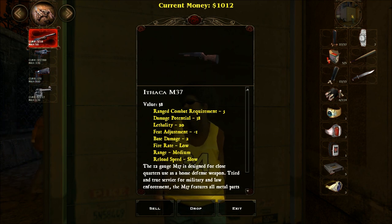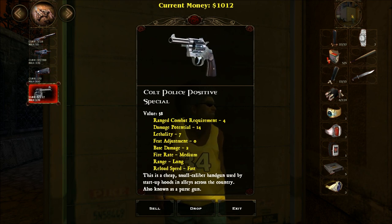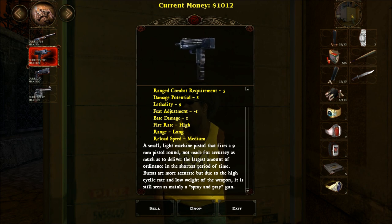What about the Glock? Range combat requirement 5 - they're all 5, except for the starter gun. Damage potential 16 or 15. A small light machine pistol that fires a 9mm pistol round. Not made for accuracy as much as delivering the largest amount of ordnance in the shortest period of time. Bursts are more accurate, but due to the high cyclic rate and low weight it's still mainly a spray and pray gun.